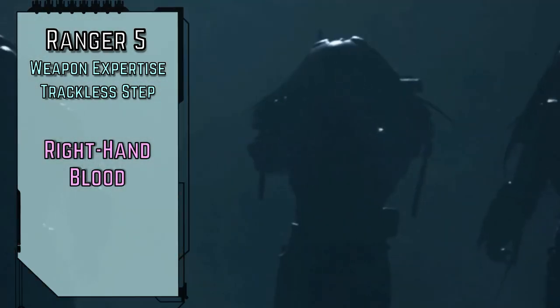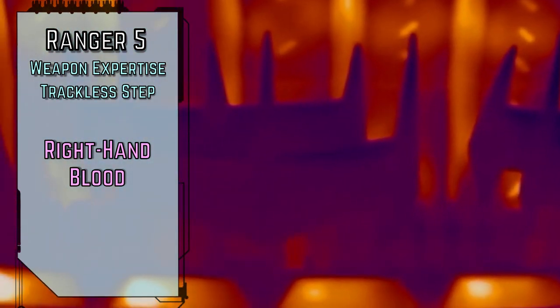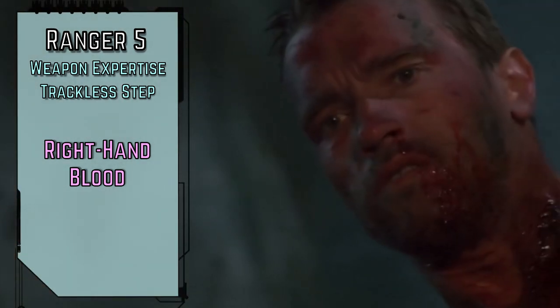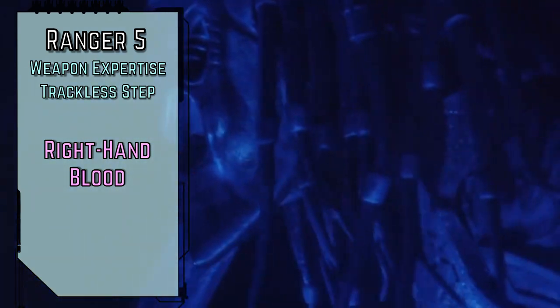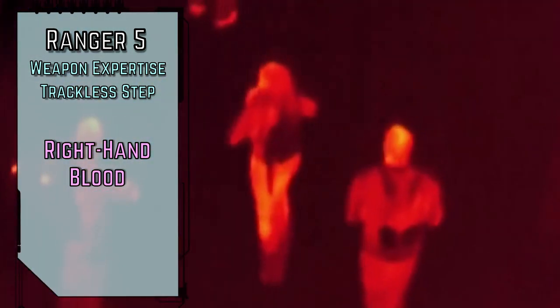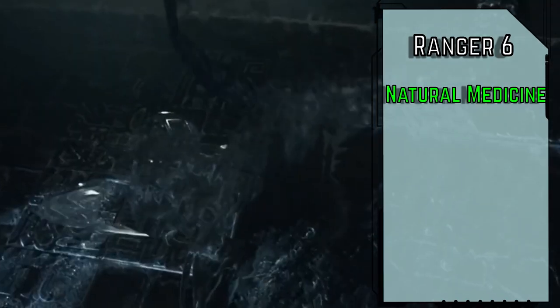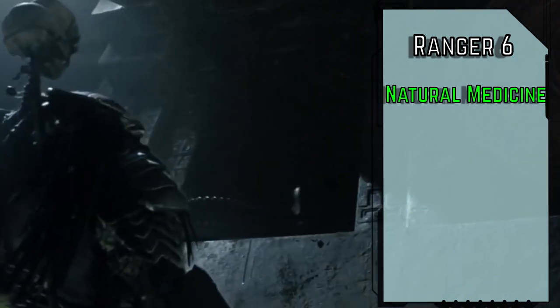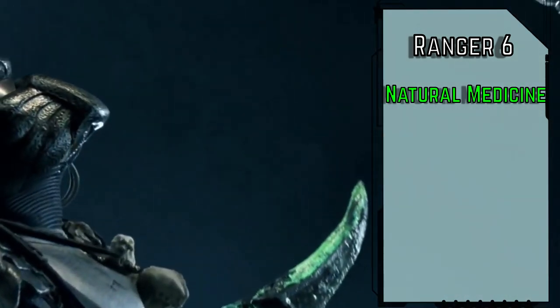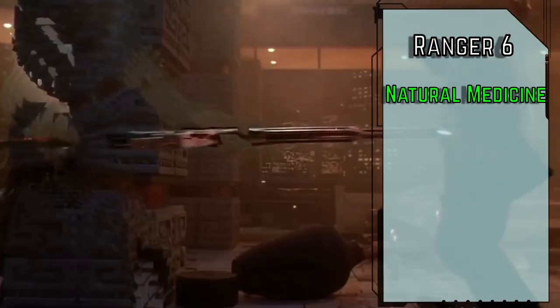And for our ancestry feat, Right Hand Blood is probably half the reason we went Gnoll. We can deal ourselves 1 damage to spill our own blood to administer first aid, or take 2d8 damage to treat wounds or treat disease, bypassing the need for healer's tools and gaining a +1 circumstance bonus on the check. The Yautja blood is able to partially neutralize the corrosive effects of xenomorph blood, hence the use of it in the coming of age blood ritual, even if it doesn't technically heal wounds immediately. We'll take Natural Medicine to use our nature skill in place of medicine for treat wounds checks, and if we have access to fresh natural ingredients, we also gain a +2 circumstance bonus to the check. It doesn't really get fresher than blood straight from the vein, assuming Yautja actually have veins.